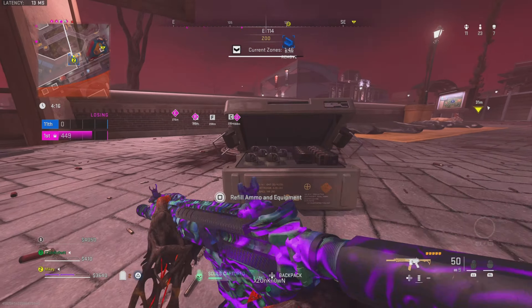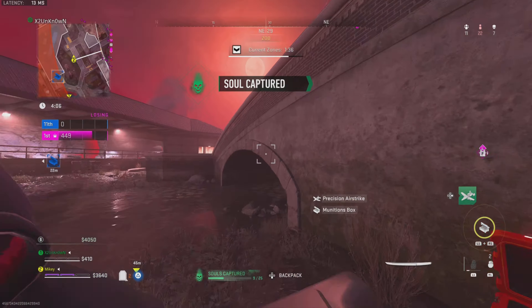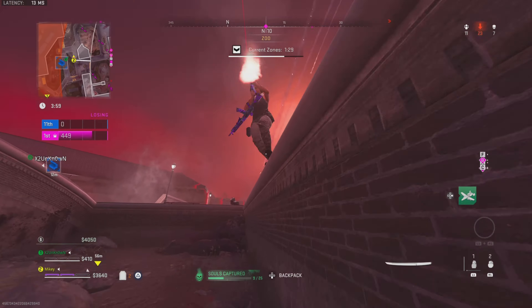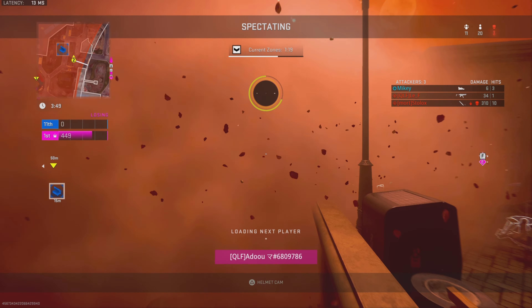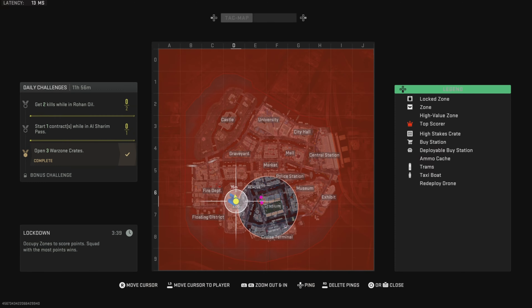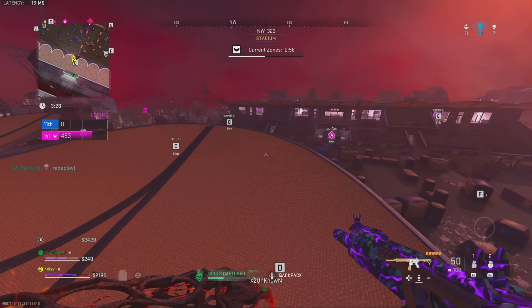Dropping ammo here. Friendly ammo box here. Toss in the decoy! Dropping ammo here. Friendly ammo box here. Dropping some armor. Enemy dropping into the AO. Decoy out! They're on me! High-value zone is online. Toss in the decoy!